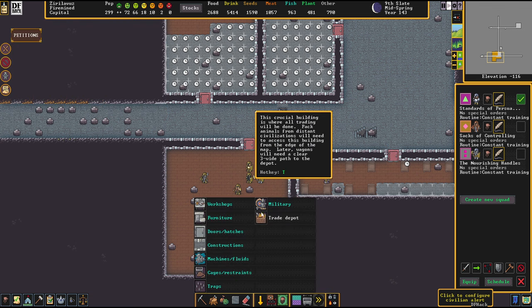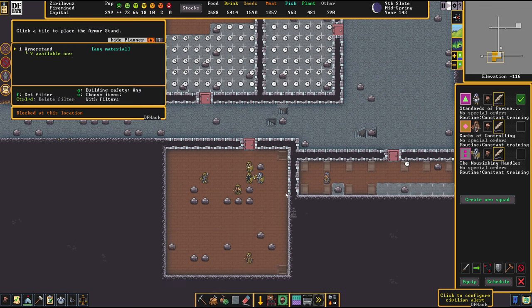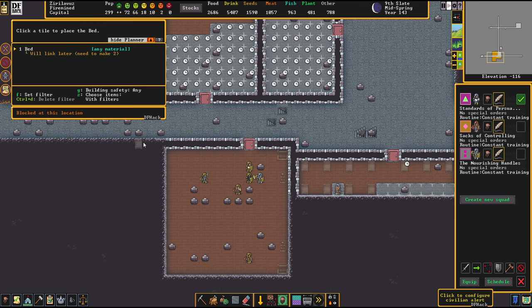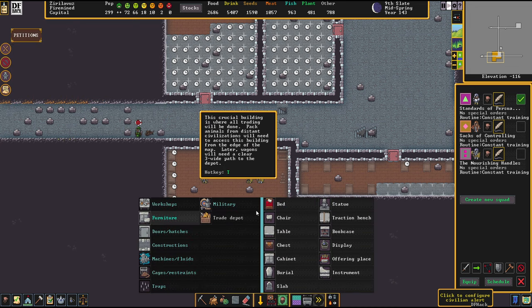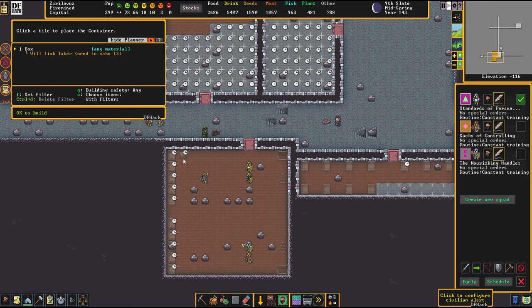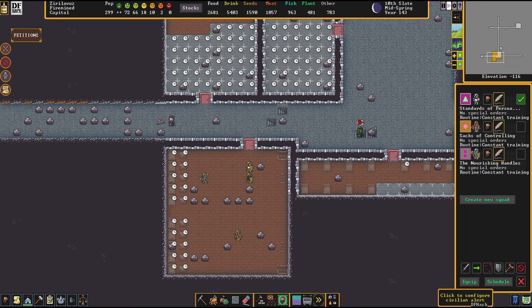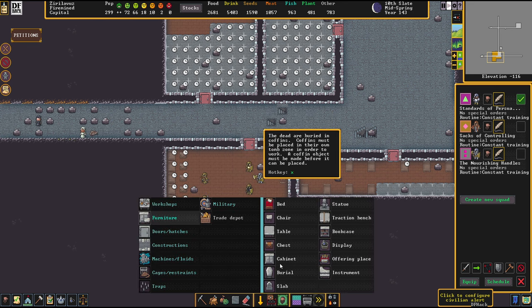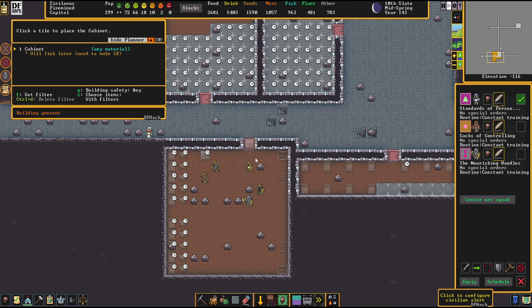Let's put some military furniture in here. That's five of them, and five more of them. That'll take a while until we're done on that end, but we've got to start somewhere. I bet cabinets are also not really available these days, eh? Of course not.